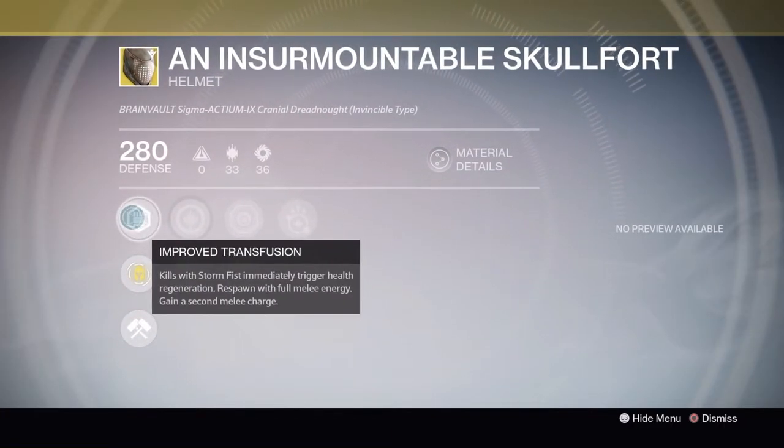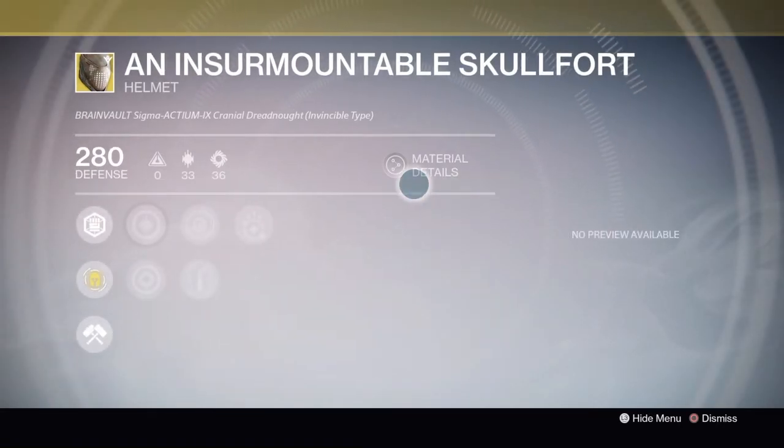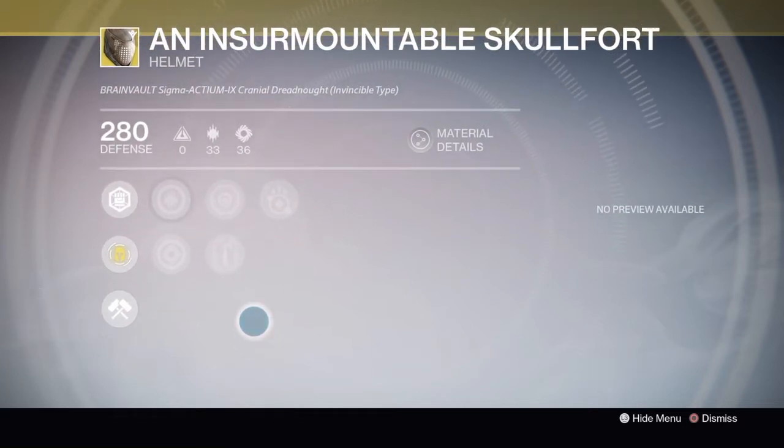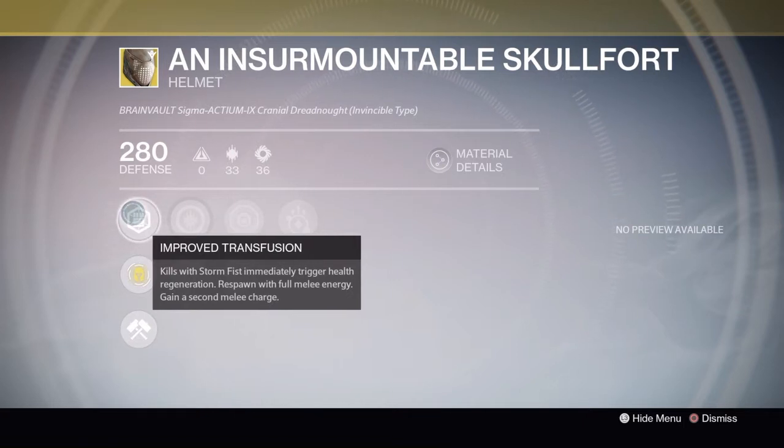The Insurmountable Skull Fort comes with Improved Transfusion - kills with Storm Fist immediately trigger health regeneration. You also respawn with full melee energy and gain a second melee charge. I wouldn't really use this - I haven't really used it before and I don't think it's worth it. There are better Titan exotics to use than this.